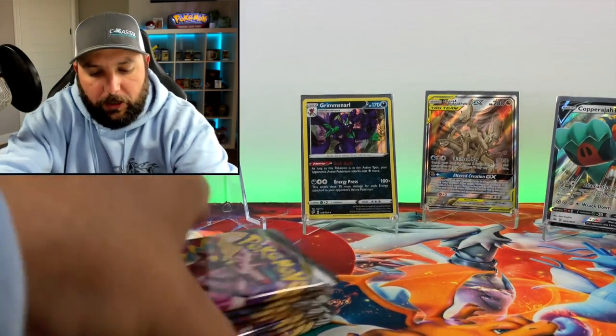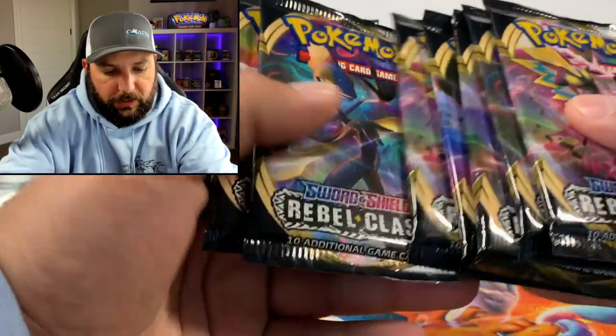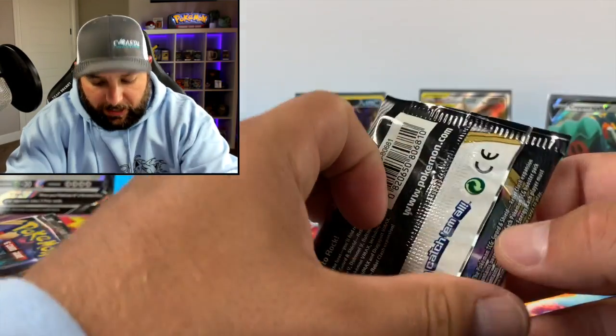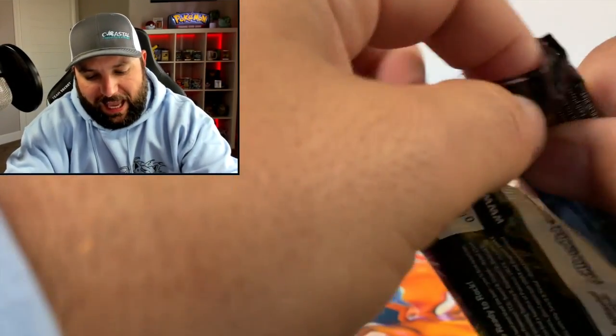Pulled a lot of Grimmsnarl but it's an interesting card - it doesn't really pop because the background is so dark. Without further ado let's tap into the Rebel Clash ETB. We won't go over all the contents since we've opened plenty on the channel - check the Rebel Clash playlist for plenty of openings. We're just going to take out these packs. Got all eight of them: one, two, three, four, five, six, seven, eight.